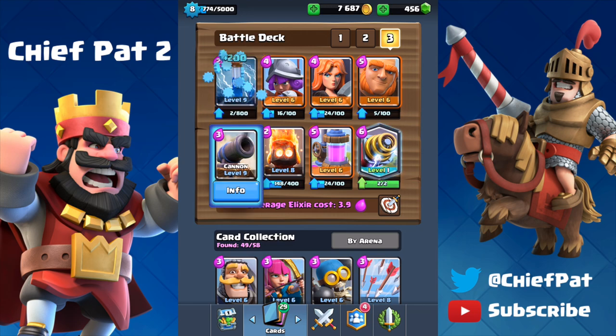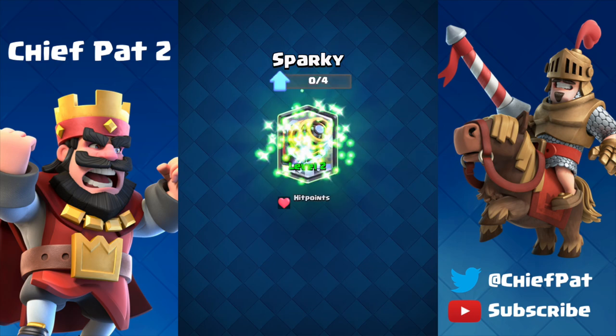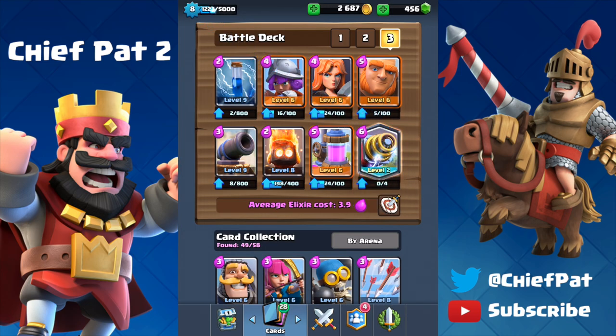That gold makes it so we can upgrade our zap up to level 9, which is so crucial against goblins that are annoying to deal with when your zap is under-leveled. And then the big upgrade: sparky up to level 2 for multiplayer — this might be able to get us up to the legendary arena as a level 8, which would be amazing. Sparky is now level 2, giving additional damage to one-shot some troops it couldn't before, as well as additional hit points. That's pretty much it for this video — I love challenges, let me know what you think in the comments below, how many wins you guys got, and if you have suggestions on video format — normal 10-12 minute or longer. Until next time, peace out.